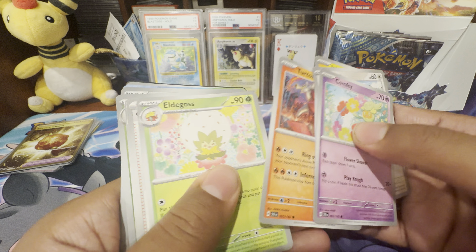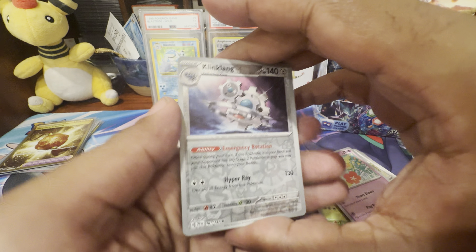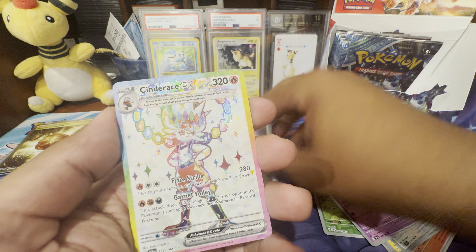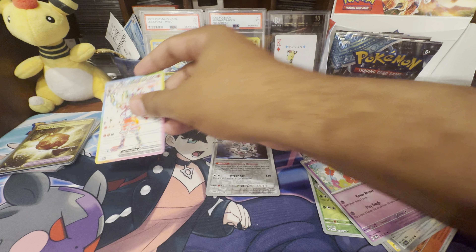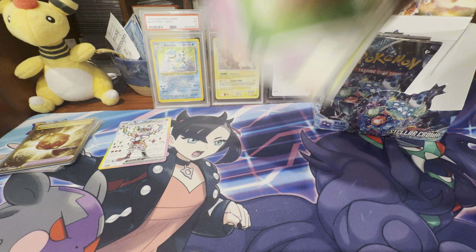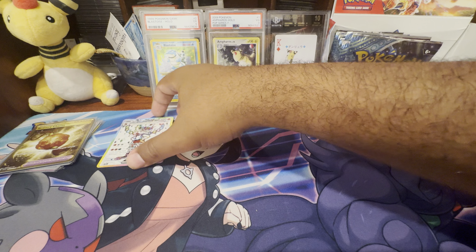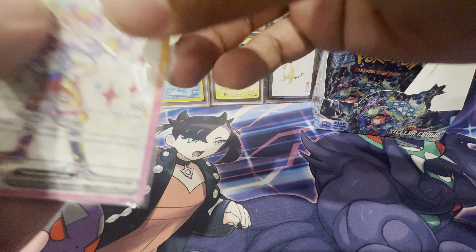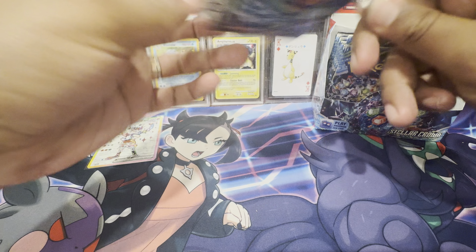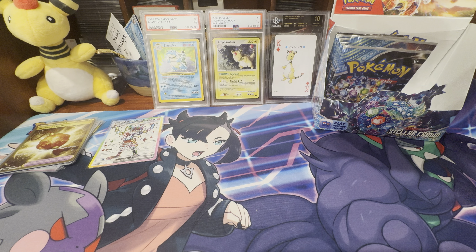Here's our little electric bug there. I think we have something y'all — we have something! We got the Cinderace full art, which we pulled in the last video. So we're starting off the second half pretty strong. Let's get this bad boy in a sleeve — that one will be going into our trade binder that we can use to trade other people or get more product for more openings.